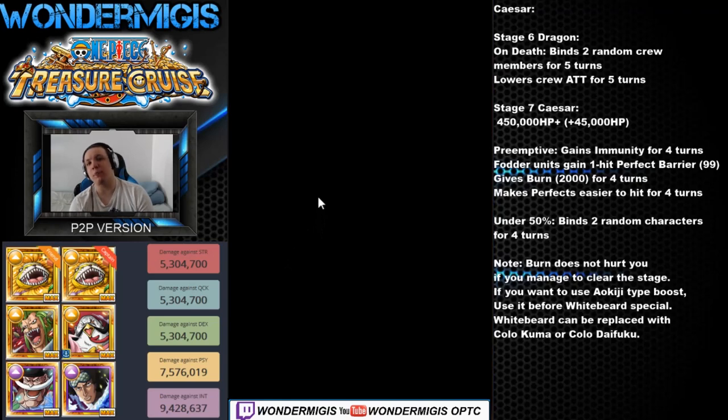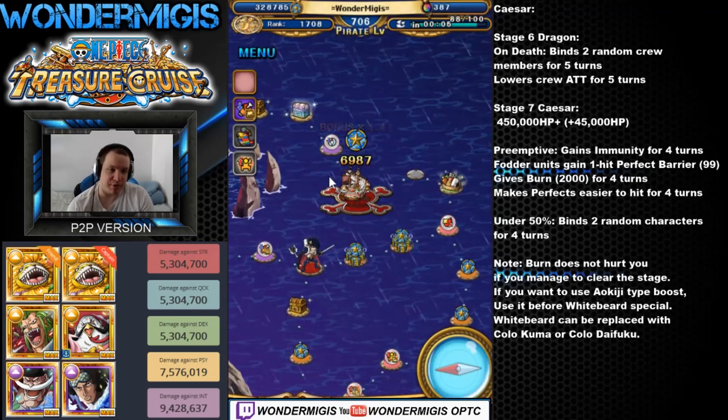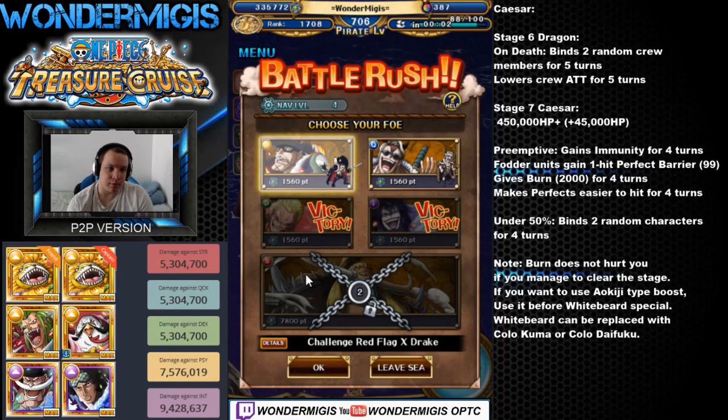If you don't have Nekomamushi as a friend captain, you can replace Crocodile or even Aokiji with the Fortnite Nekomamushi, who also reduces bind by 2 turns. But in that case you always run the risk of getting that Nekomamushi binded. With our Nekomamushi captain, we are free of that worry.